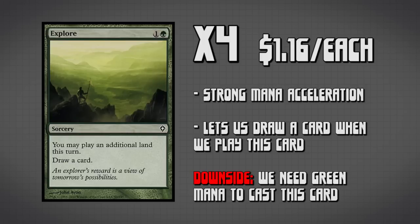Obviously we'll be down by at least one Urzaland so we'll only have five open mana, but it does open up some possibilities because we have a four-drop that is super handy.